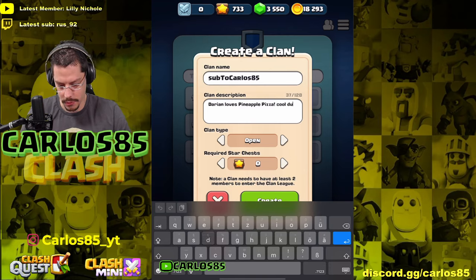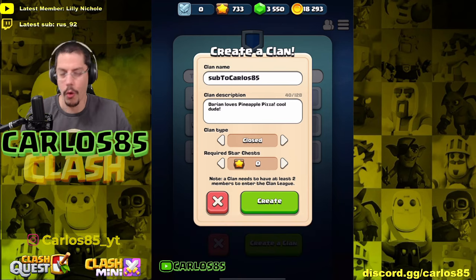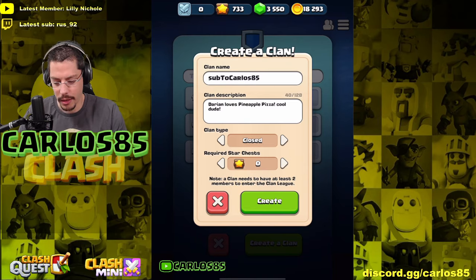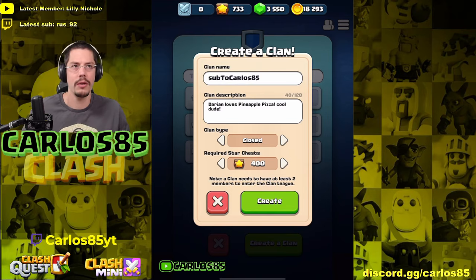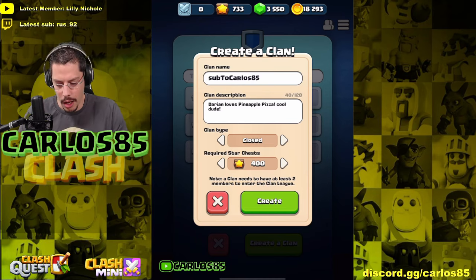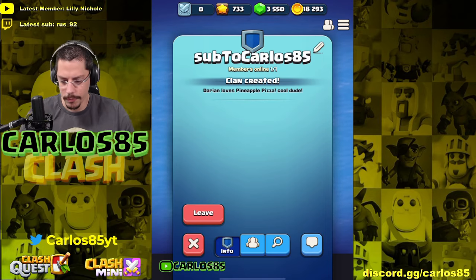You have clan type options: open so everyone can join, invite only, or closed. You can also add a required star chests minimum. The maximum here at the moment is 400. I don't know if that will change in the future — since the maximum amount will be over 700, I think they might change that.